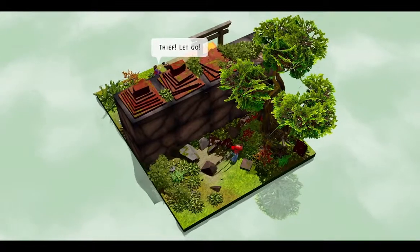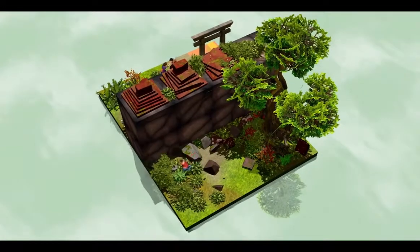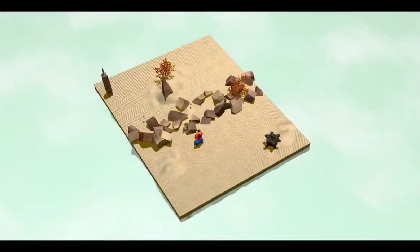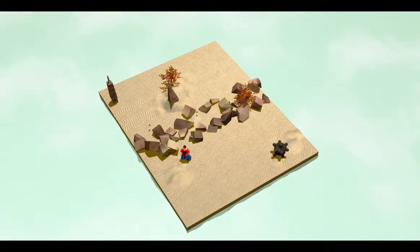Say you need to get to the other side of that wall, but you can't jump over it and you can't walk around it. But what if there was more to this world? What if you could just walk around the wall in the 4th dimension? So you turn to face along the 4th dimension, walk along the 4th dimension, and turn back. You discover that the wall has disappeared, and it's been replaced by a pile of rubble in the middle of a desert.